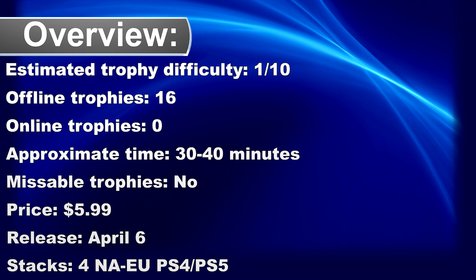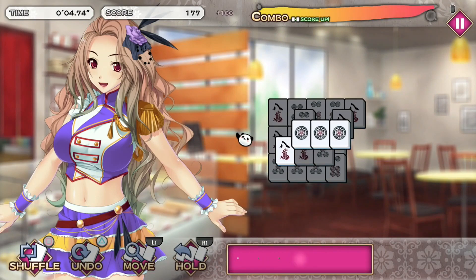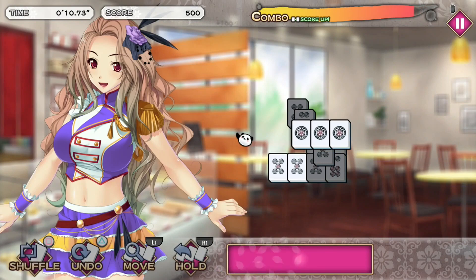Welcome to my quick trophy guide for Pretty Girls Tile Match. The game will be available on April 6 for six dollars and is cross-buy between PS5 and PS4. The goal of the game is to match three mahjong tiles to clear them from the board.